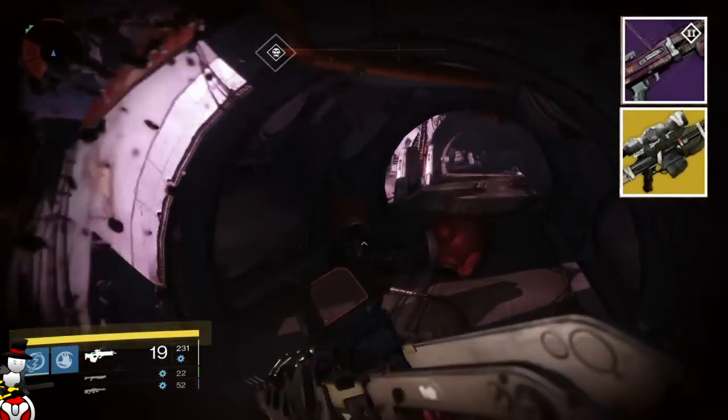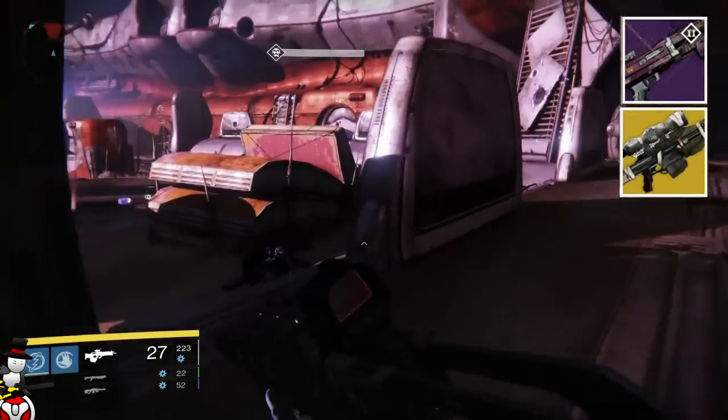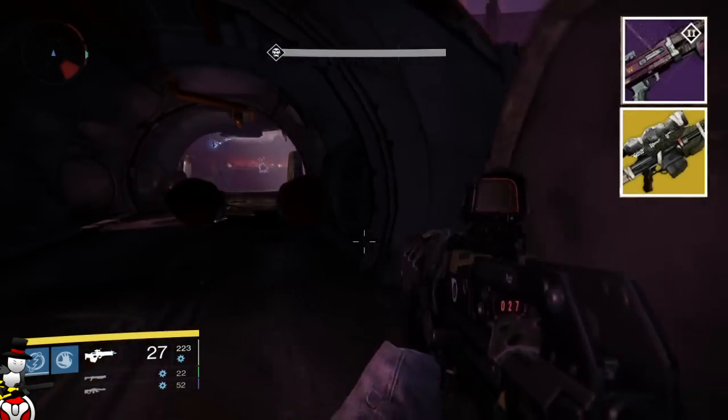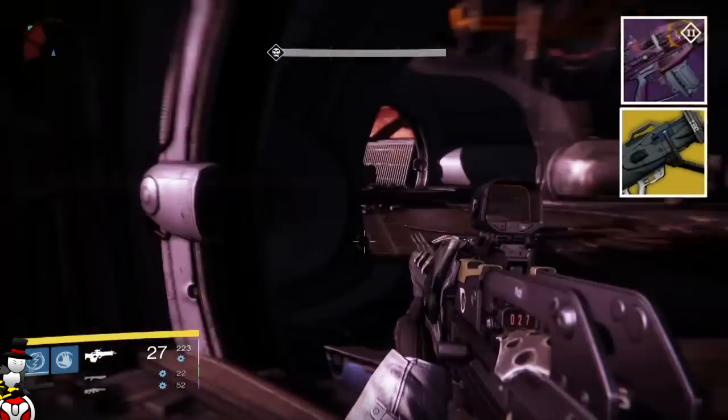And the Her Courtesy shotgun — which is actually pretty decent. I used it in Prison of Elders, the arc version of it, to take down captain shields. It's pretty decent. Next I got the Truth exotic heavy weapon.